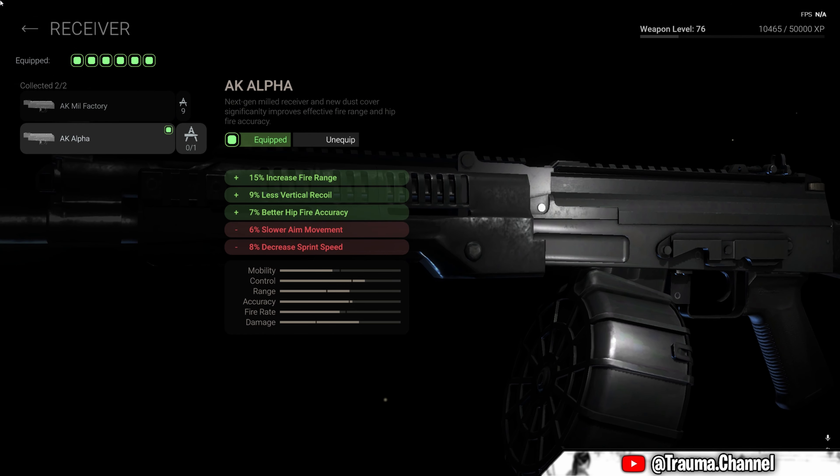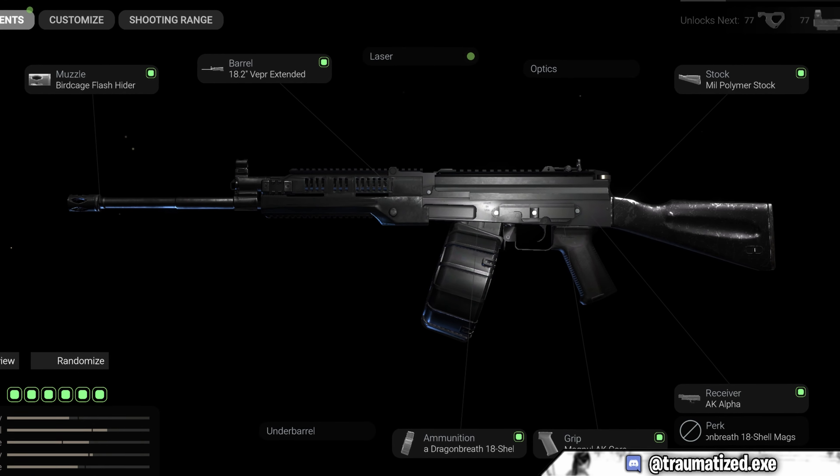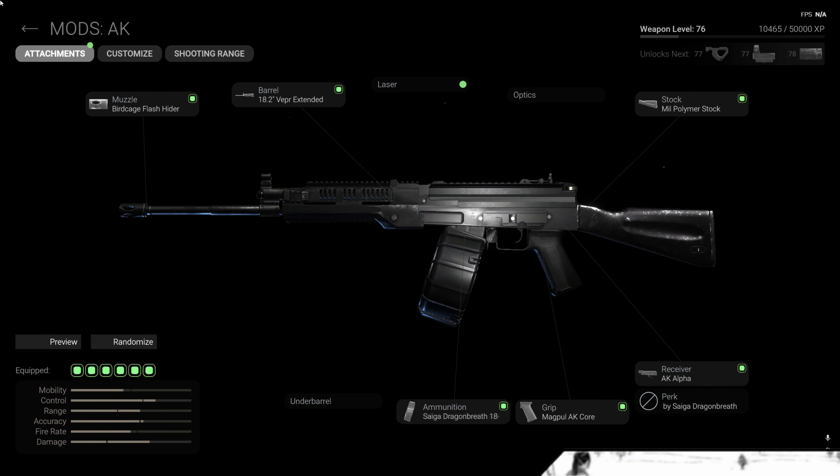It's also used by Kyrgyzstan, Indonesia, Ukraine, and the United States. Now let's talk about how to build the Saiga-12 in Combat Master.